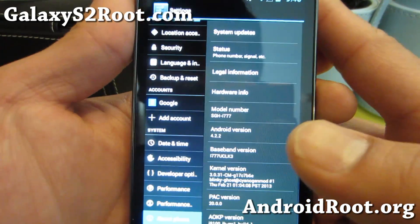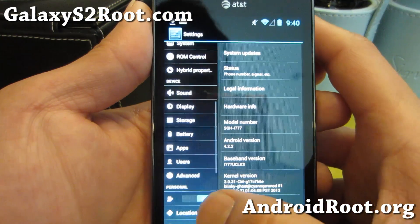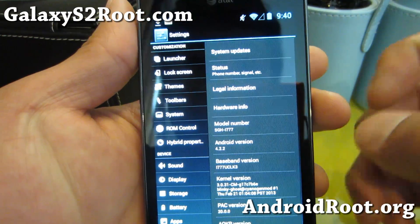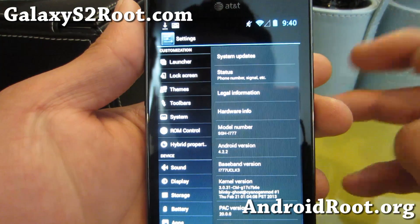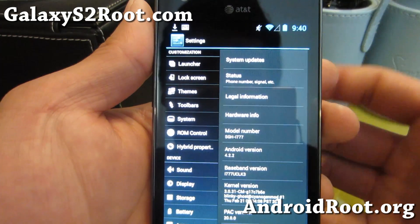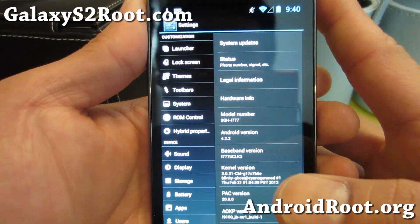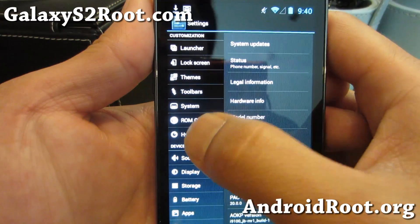This is actually one of my favorite ROMs. This is supposed to be a mix of AOKP, CM10.1, and Paranoid Android. The last version didn't have the regular Paranoid Android settings — it was using the Xposed app settings, which is what every ROM developer now uses to make their ROM sort of like Paranoid Android.